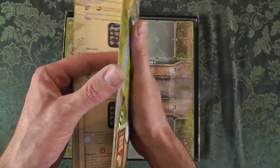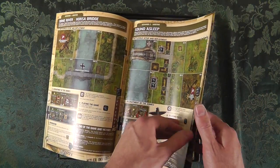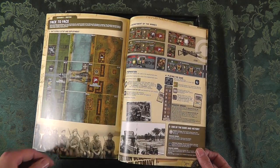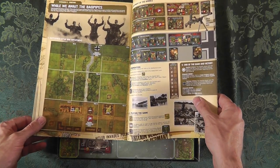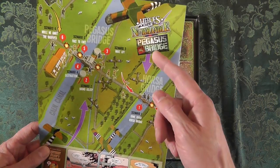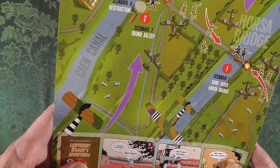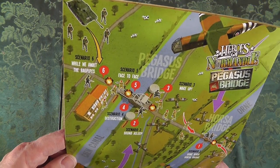Same great color rulebook layout that you're used to. Let's count the scenarios: scenario one, scenario two, three is 'Wake Up,' four is 'Destruction,' and five is 'Face to Face.' A lot of great historical pictures come along with it, and the true heroes. Scenario six - didn't flip far enough. There's a nice breakdown giving you the gist and full view of how everything laid out and where each scenario is taking place. Really gives you the full perspective.